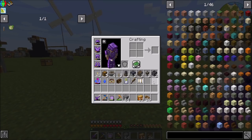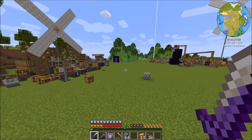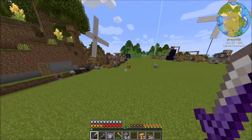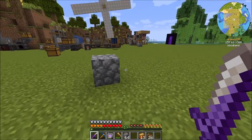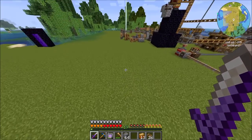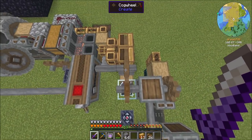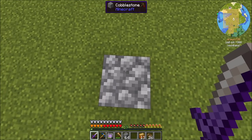Hello everyone, this is Direwolf20, and welcome to episode 41 of Direwolf20's Let's Play Create Above and Beyond series. You might notice I'm flying around! Between episodes, I marked out the range of the beacon that's over there. It's 40 blocks distant, so this is negative 388, and if you look at this, you'll find that he's negative 348 — a 40-block range from the beacon at level 3.